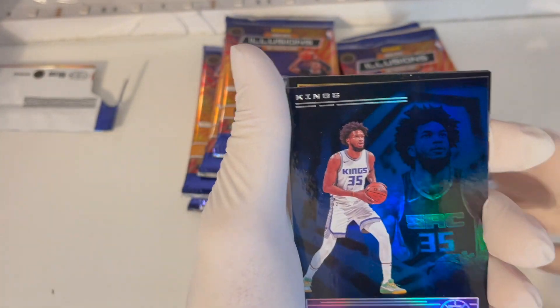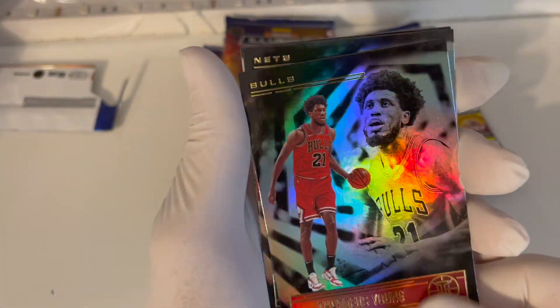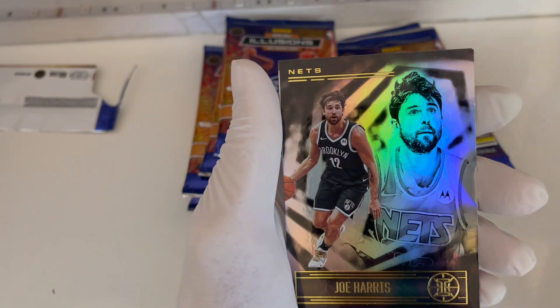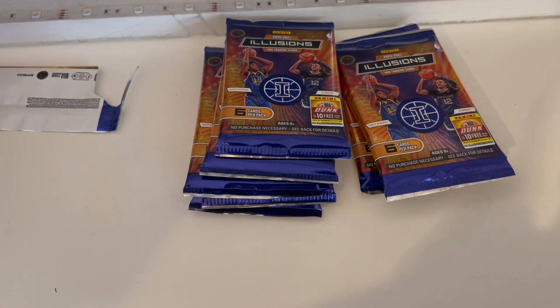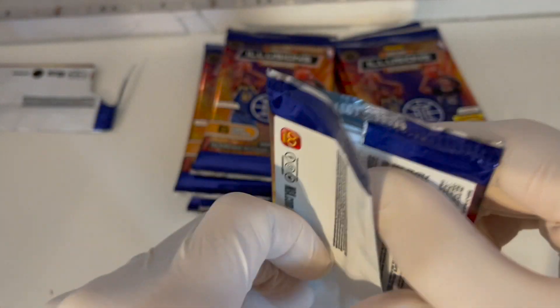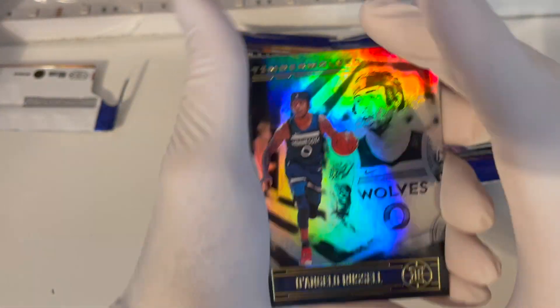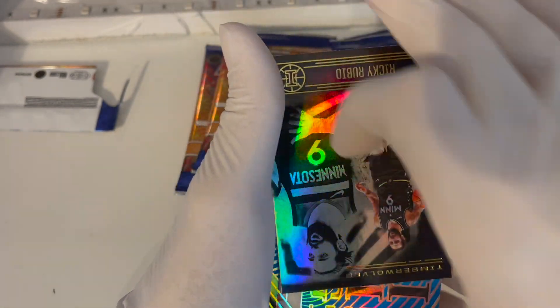And then we got a Marvin — see that card right there? Yeah, the auto. Joe Harris. It was flipped backwards in the pack too, but the back didn't look like it was anything. You gotta get cards where when you pull the auto you're jumping up and down — at least get the good autos.